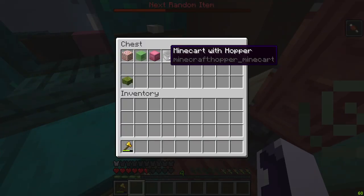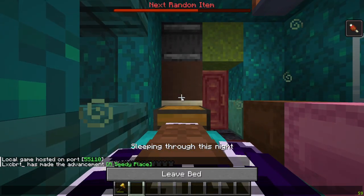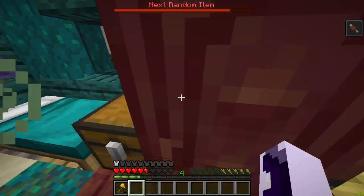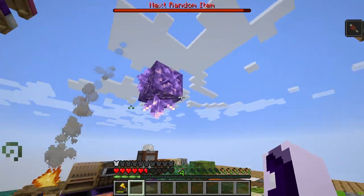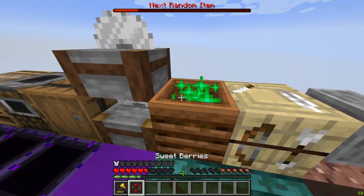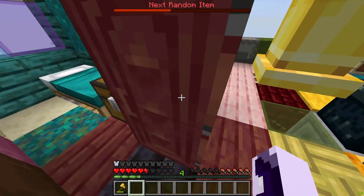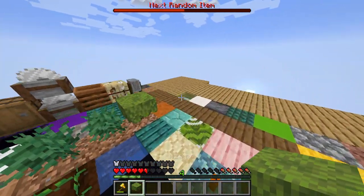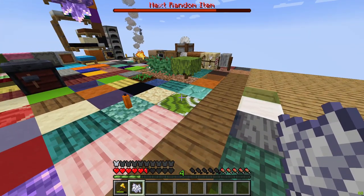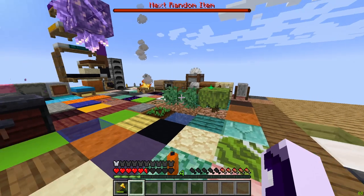We have another shulker box and some shulker boxes over here. Let's go to sleep and see what we can get. New day, new time! Hold on — we couldn't get it. I'm gonna do the guaranteed one. We got bone meal — please, it doesn't need multiple bone meals to grow. We got scammed, bro. We got a powder snow bucket — thank you, I guess, but I don't know how I'll use this.